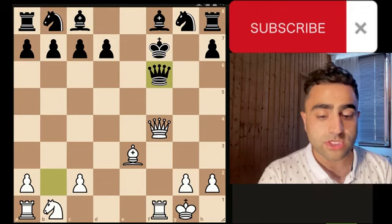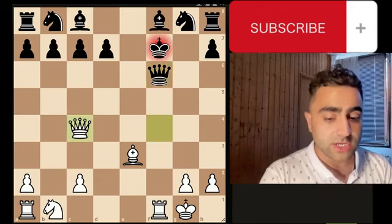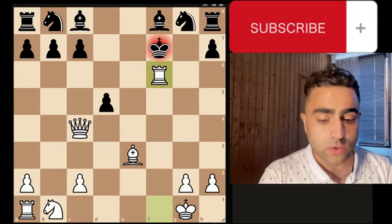Now you can play queen to c4 check, and whatever they do next, you can play rook takes queen check — and you are winning.